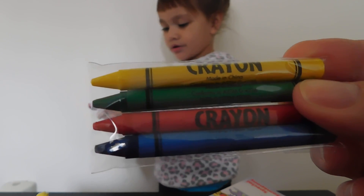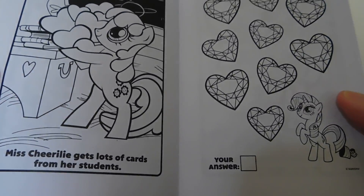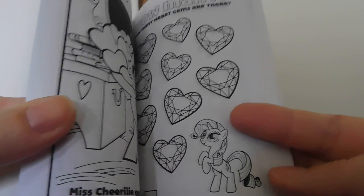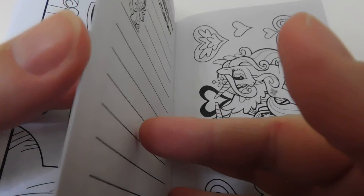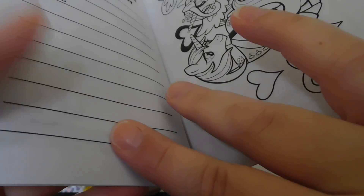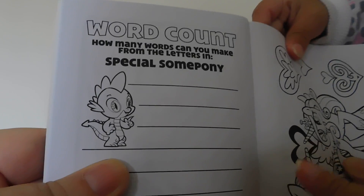These are the pretty stickers that it comes with. And then these are the crayons — it comes with four crayons: yellow, green, red, and blue. And here's the My Little Pony book. It's a coloring book. On the bottom, I think it tells a little story for each page. It also has activity pages to do — coloring, and word count: how many words can you make from the letters in 'Special Some Pony?'